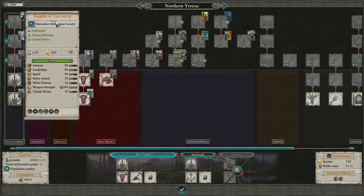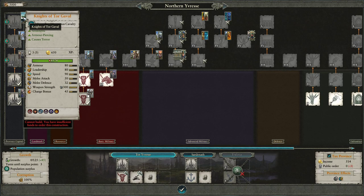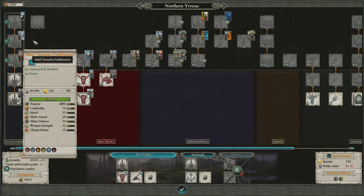The ultimate unit you can get at tier 5 is the Knights of Tor Yvresse — basically three nobles on griffins. They're extremely strong: armor piercing, massive weapon damage, super fast, great melee attack, great charge bonus. Melee defense is not so good, but they have 25% missile resistance and cause fear and terror. They come with a unit cap — you can only recruit so many of them — but we can improve that through specific research.